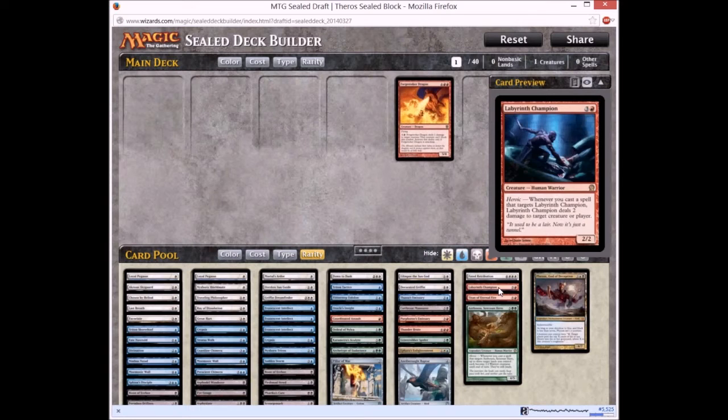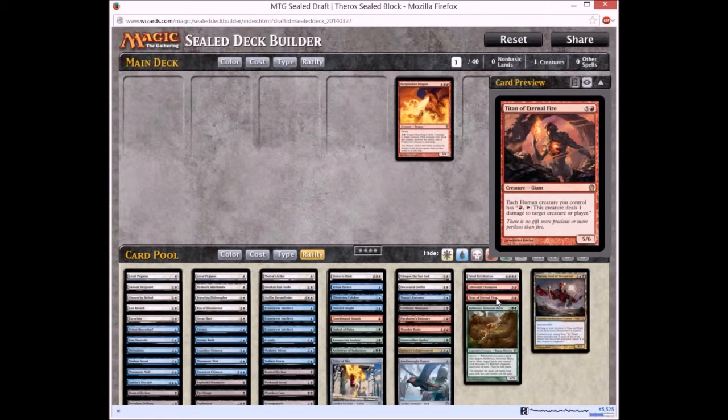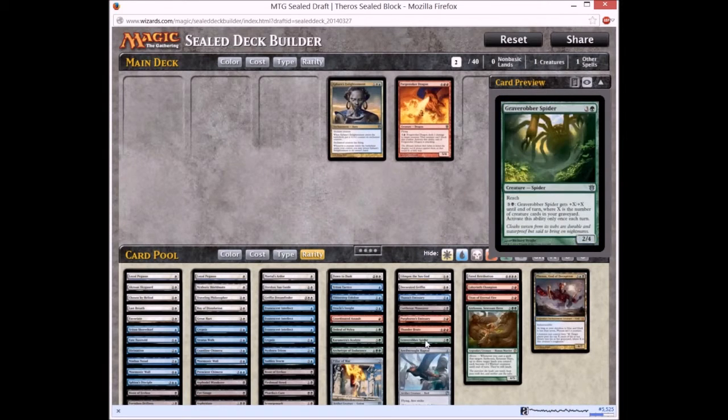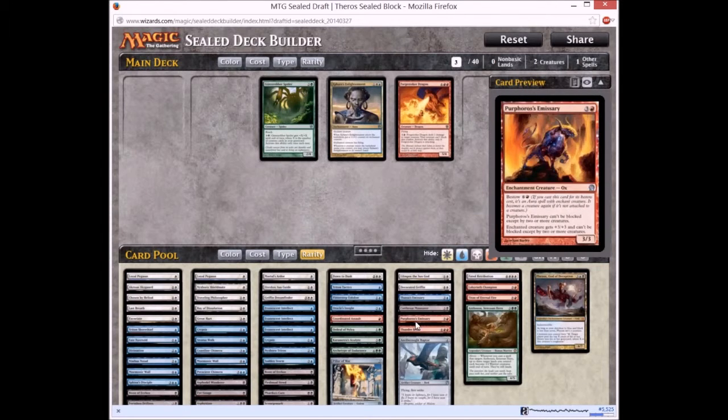First I'll pull out all the bombs that I see. First up we have our Forge Stoker Dragon — 5/4 flying. Next we are looking at a Titan of Eternal Fire. It is alright. Unfortunately the God that we had is Phenax's God of Deception. Although it is a Mythic and it is a God, I don't really think I'll be putting it in my deck. Grave Robber Spider is quite a good card.